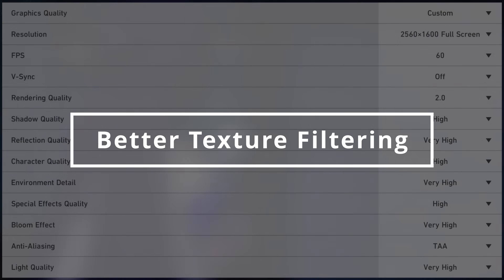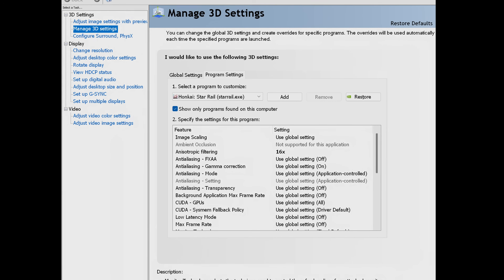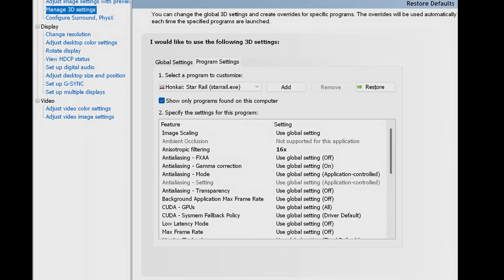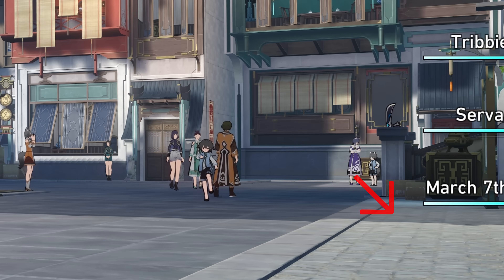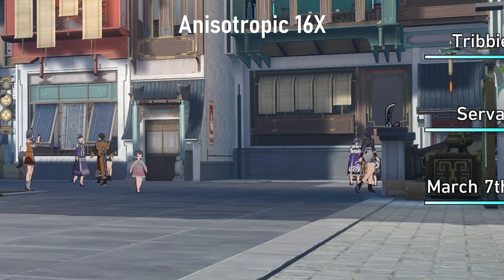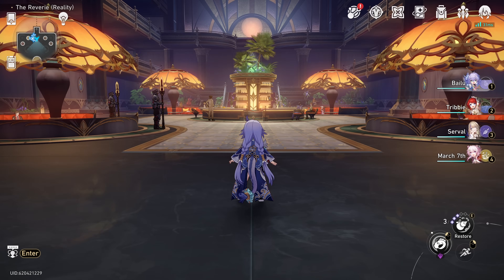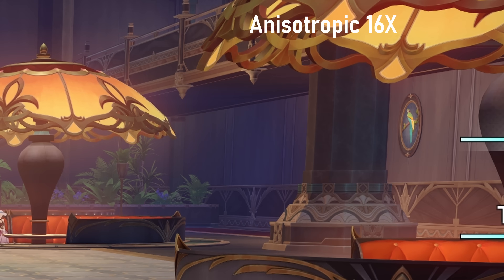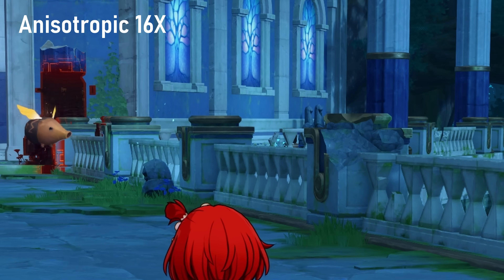One significant omission in the graphics options is texture filtering quality. For discrete GPUs, it's usually safe to crank that to the max, but since the option is not available in-game, we can force Anisotropic 16x in the driver. At the least, it provides a little extra clarity to textures at oblique angles, like floor patterns. In some scenes, though, it upgrades the textures for scenery in the mid and far field. May as well turn it on, and if miHoYo is watching, please put it into the graphics menu.